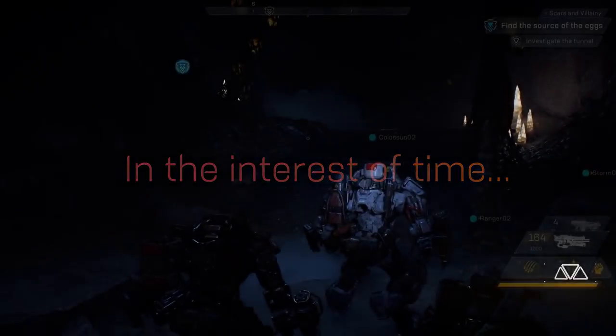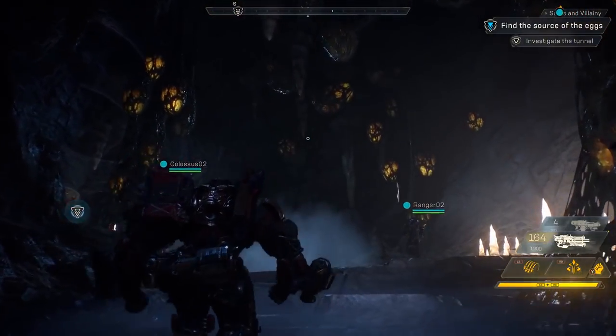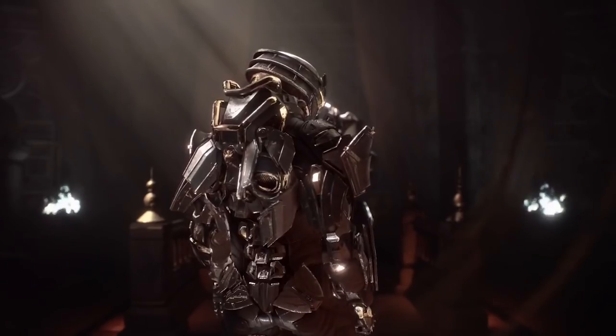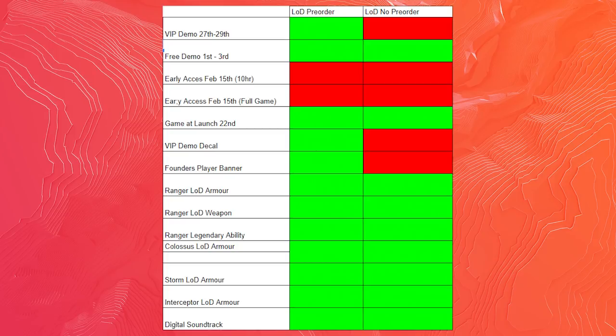The difference between the standard edition and the Legion of Dawn edition can be summarized like this. The Legion of Dawn gets everything we just went over — the decal, the player banner, the Ranger Legion of Dawn armor and the weapon — but you also get a Ranger legendary ability. I'm assuming it might be Argo's Mace, which is the legendary blast missile we saw beforehand. You also get the armor for the Colossus, the Storm, and the Interceptor, because you get the full deluxe edition. And you also get the digital soundtrack. If you buy Legion of Dawn without pre-ordering, you won't get the demo decal or the founder's player banner, but you will get all of the Javelin armor, the weapon, and the legendary ability.